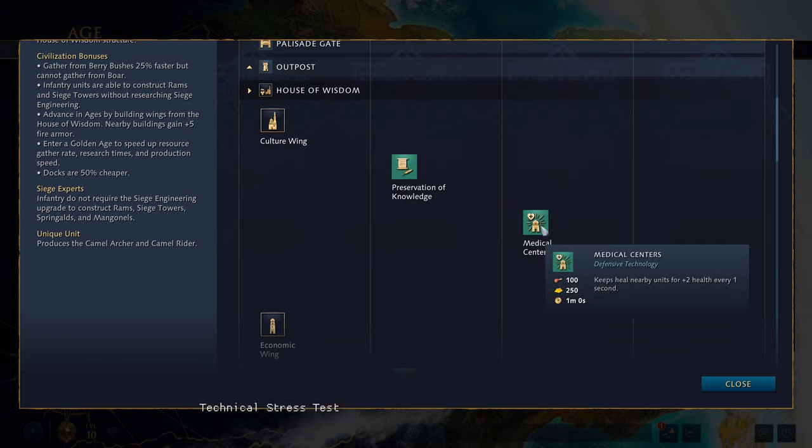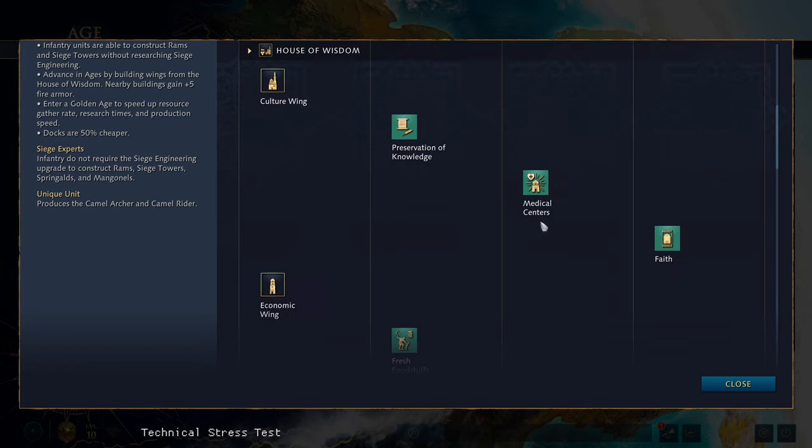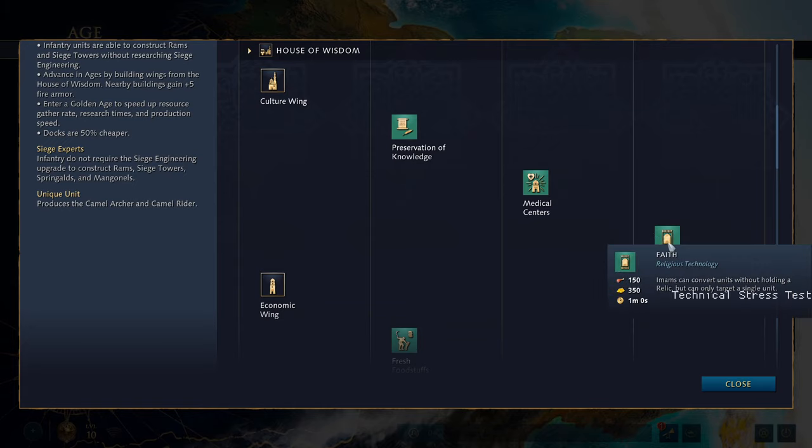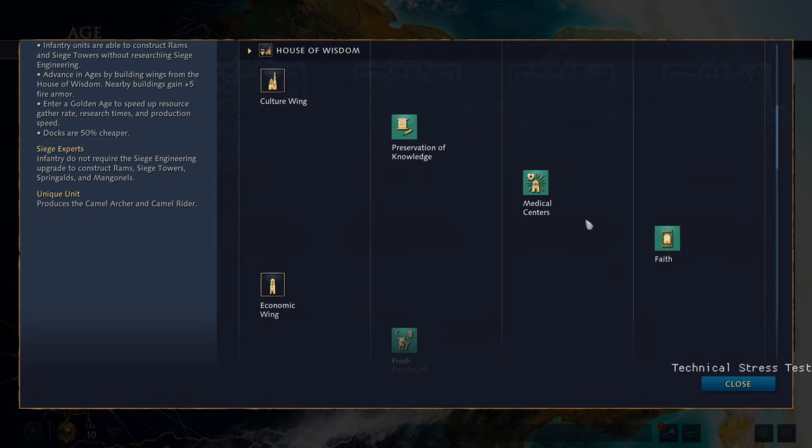In the castle age you get Medical Centers — keeps will heal nearby units for 2 health every 1 second. And then finally Faith, where imams can convert units without holding a relic, but can only target a single unit. That's more like the monks from previous games. I still need to test the monks from other civilizations because I assumed they could convert single units anyway — but perhaps they can't, and perhaps that's a big change here.